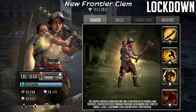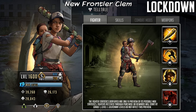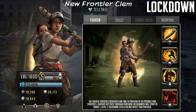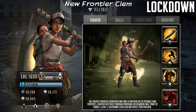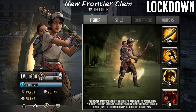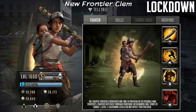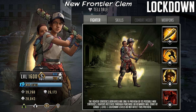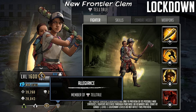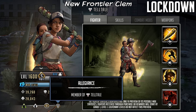If we look at the stats at level 1600 limit break three, she has got 39,260 attack, 26,173 defense and 28,043 HP. She is going to be a strong character - like I said she is holding an axe as shown. She is going to be of the support role, gold mythic of course, and she is going to be joining the Telltale Allegiance. This does mean she can potentially be used as a leader on the current Stellar roadmaps.